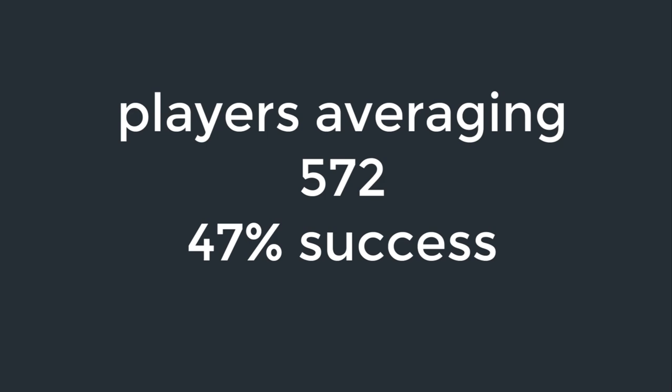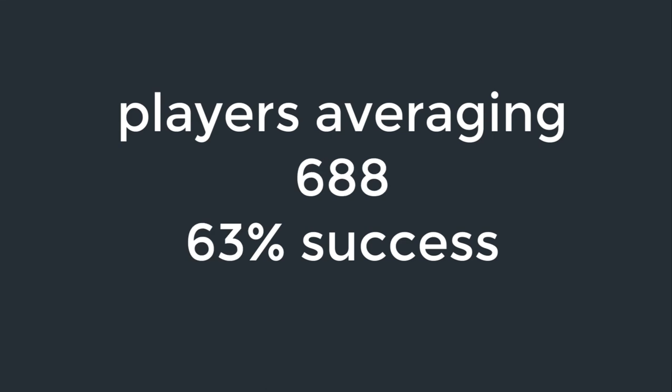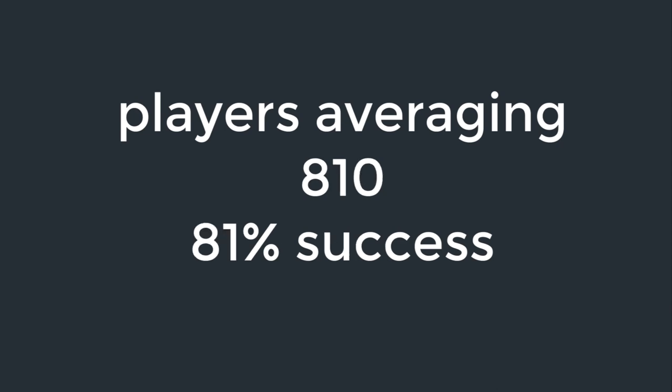Let's try this with actual data. From a handful of events, we have, for several hundred players spanning several hundred points of Fargo rating, over 3,500 attempts at the spot shot. We divide these attempts into five groups by rating, each with about 750 spot shots. For the lowest group, the average rating is 572 and it's 47% success. The next group averages 688 with 63% success. The middle group averages 752 with 72%. The next group averages 782 with 75% success. And the top group, players averaging 810, has 81% success.